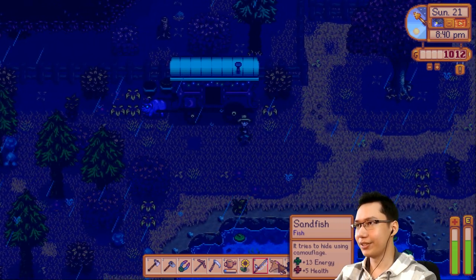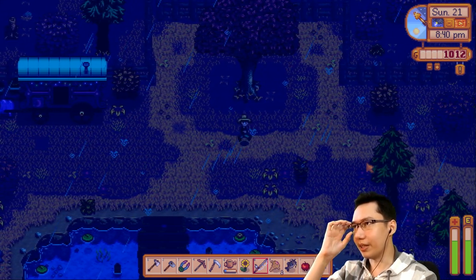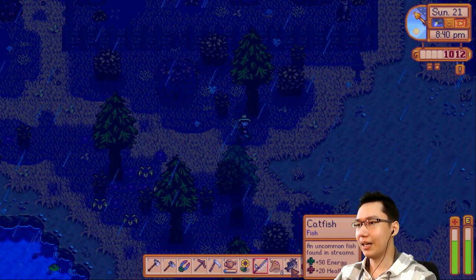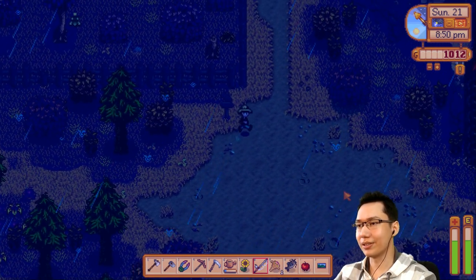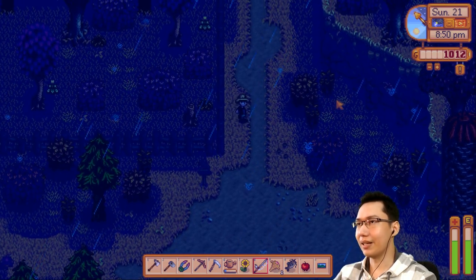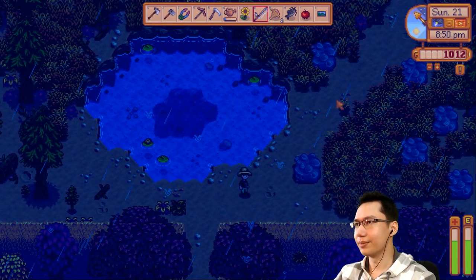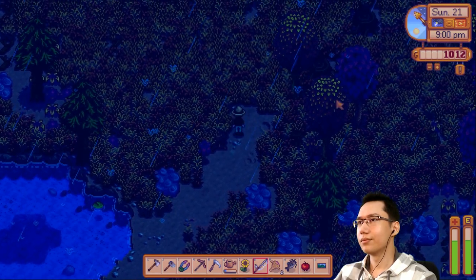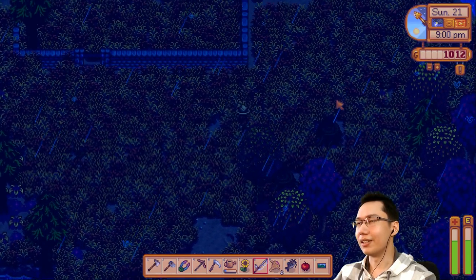I could sell the sand fish, I wonder if they're worth anything. We have a catfish which we bought, a carp, and a wood skip — I think the carp is also required, I have to check. All right, for now let's head on to the next day.